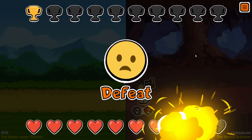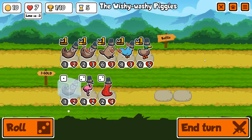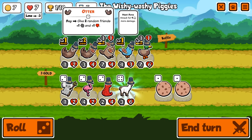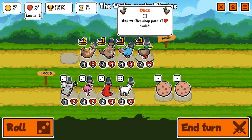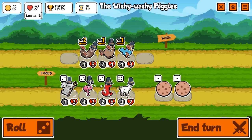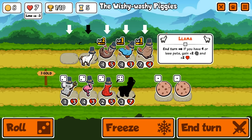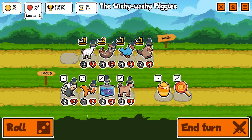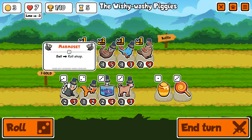We're only on seven lives — it's not too bad. This is where we start to scale. Level two otter gives us a llama really early on. Now if we sell the duck, it's going to give shop pets plus one health. I'm going to sell the duck. Diva's going to go to the front and we are then going to purchase the llama.